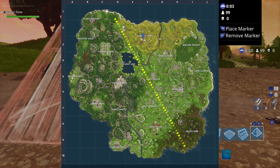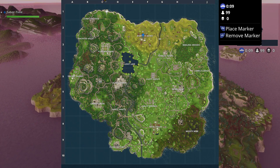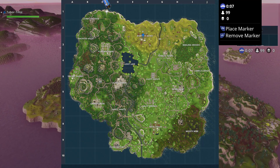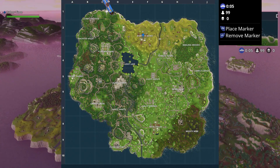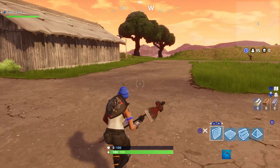You can also set your map marker in the pregame lobby as well. Once the game actually starts, the bus route disappears, but your marker will remain if you placed it. As for the usefulness of this, it just depends on your game mode. If you play solos, this won't help as much as it could in other modes such as squads.